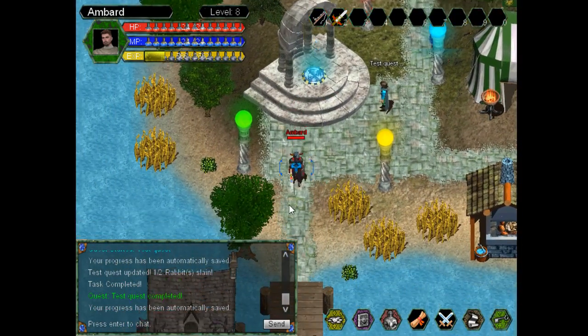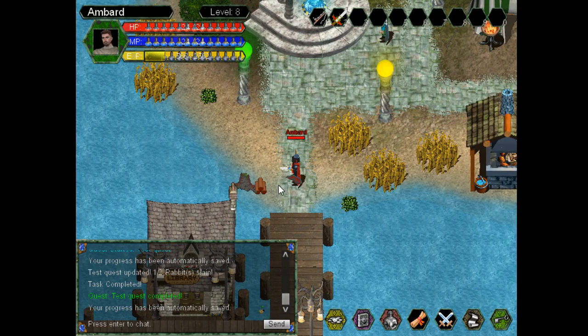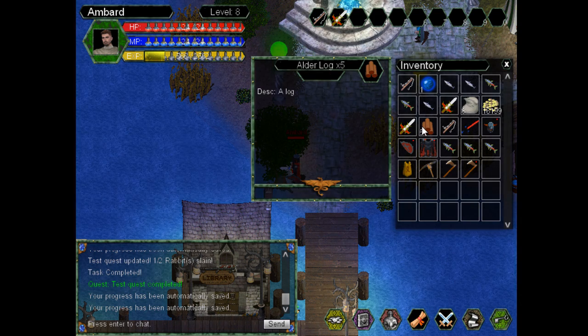The sword is set as my hatchet right now too — it's a paper doll thing. Chopping down a tree, chopping down a happy tree. The tree was happy, the tree's not as happy anymore. The tree is dead. There's some logs on the ground — I'll stand on them, pick them up. There we go. Now I've got happy little tree logs in my inventory.